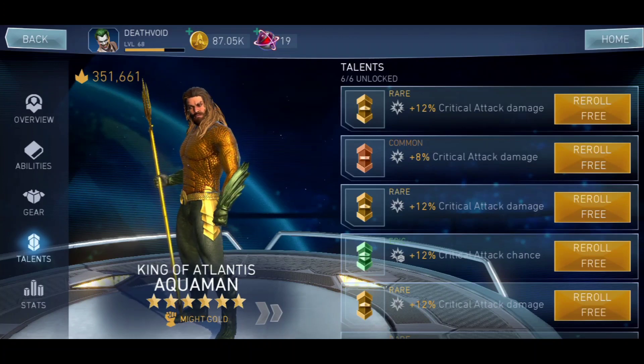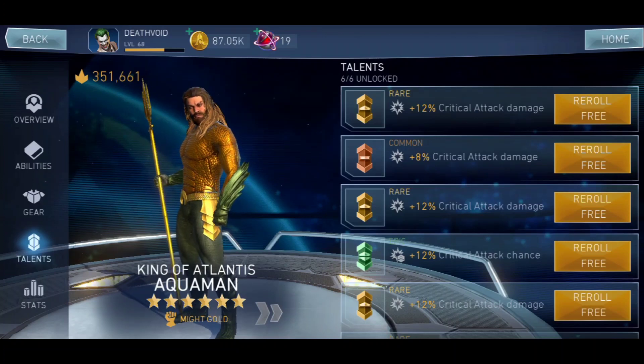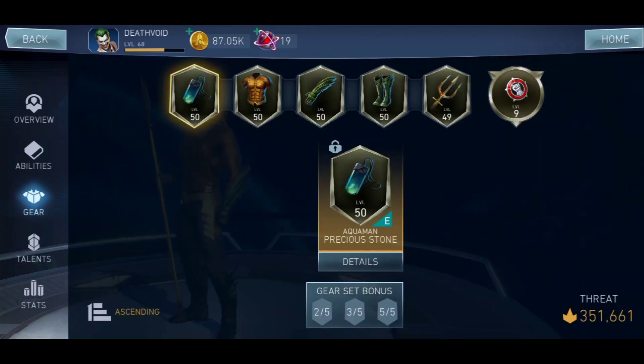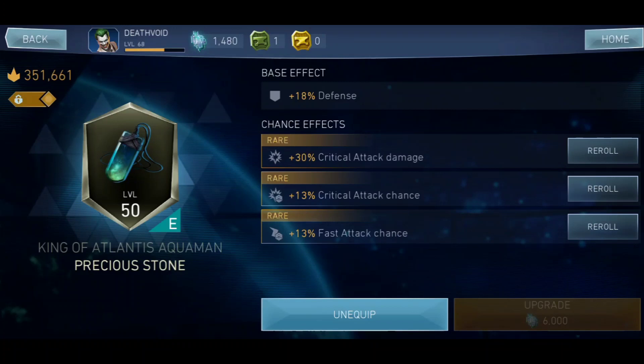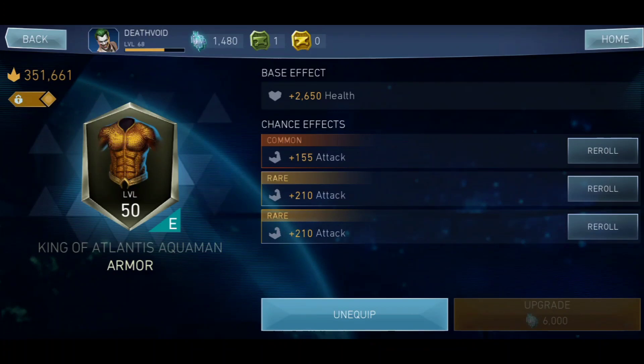Armor piercing, stun resistance, and experience talents are of no use here since it's a critical build. Moving on to gears: the most important thing is attack. You should have eight attack effects. I currently have only five but I'm going to re-roll them to reach eight. Let me show you what I mean — one common effect and two rare effects. You need eight attack effects distributed across your gear — for example three, three, and two across different pieces.